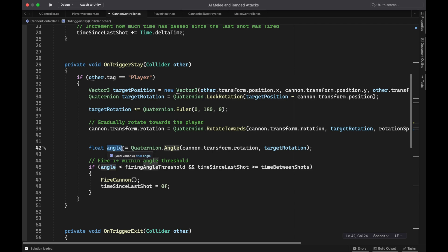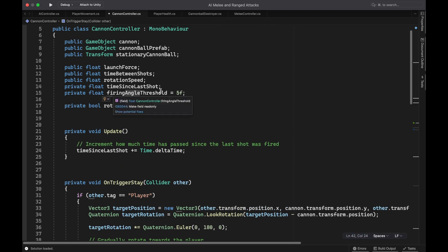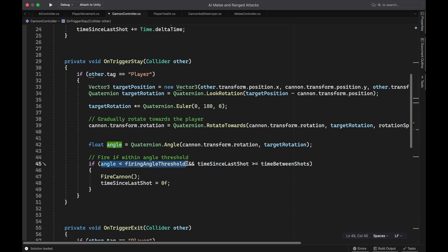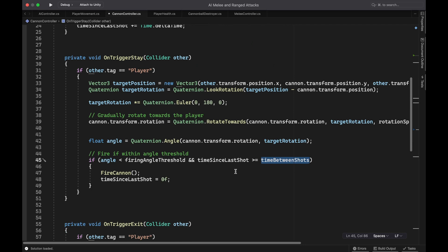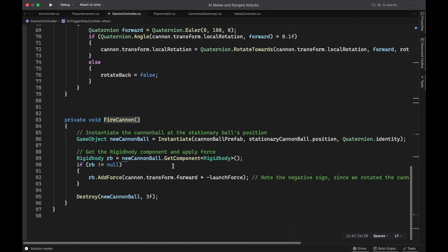Next, I'm checking how long it's been since the last shot was fired. I have a variable called time between shots, which I'll set to three seconds. Every time a shot is fired, I reset time since last shot to zero, and in the update function, every frame I add how many seconds have passed. So if both conditions are true — cannon is aimed within five degrees and three seconds have elapsed — then we run a function called fire cannon. Let's take a look at the fire cannon function: the first thing it does is create a brand new cannonball using a cannonball prefab from my assets folder, spawned at the position of the stationary cannonball inside the cannon.